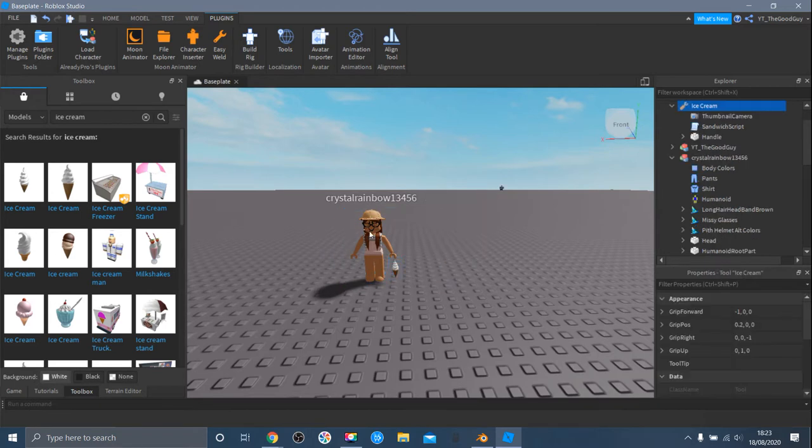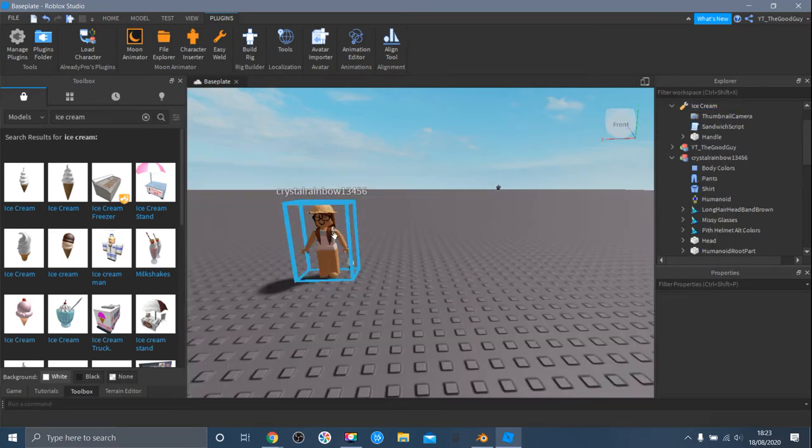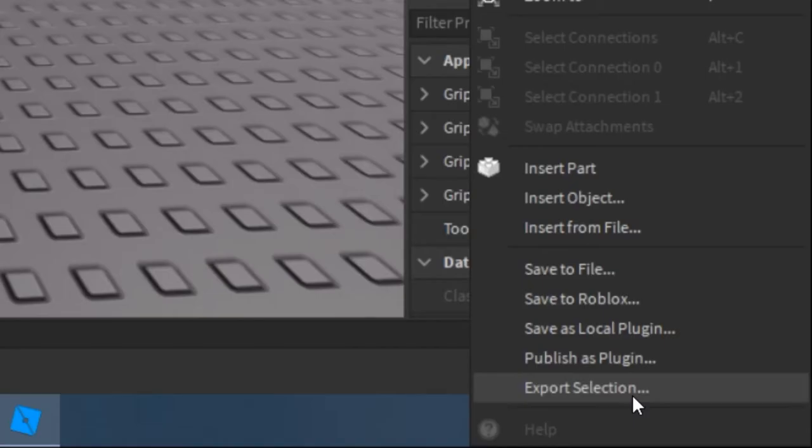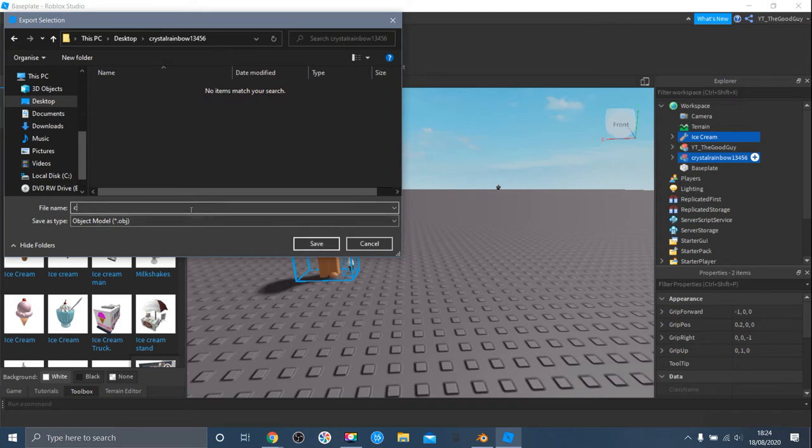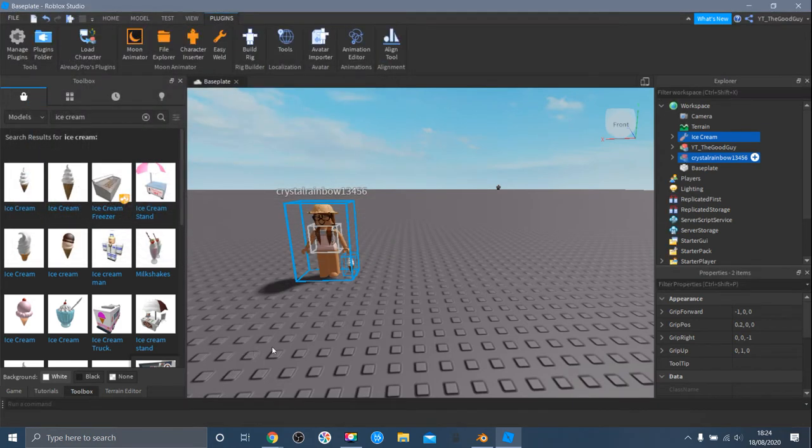Select both of your characters — press on one of them and then hold Control and click everyone in the Explorer. Then go to Export Selections and export it to a new folder to save it. All right, now this should be saved so we can move on to Blender, which I've already got open.